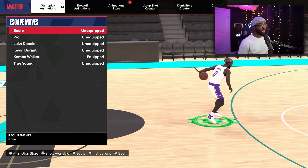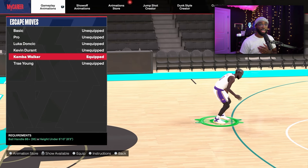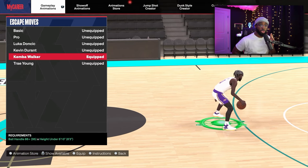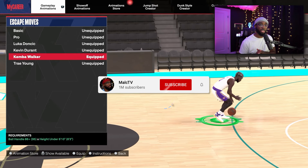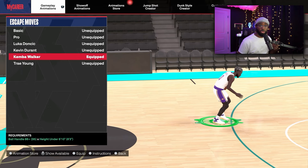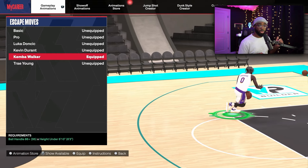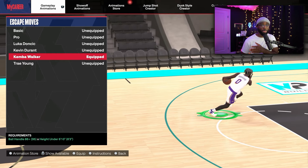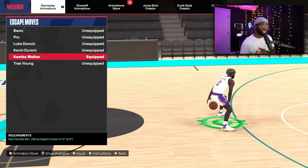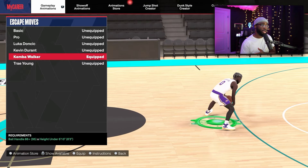For skate moves, a lot of people use Trae Young, but I'm using Kemba Walker. The reason I use Kemba is because of the crab move — when you hold down your right trigger and flick diagonally up left or right and speed boost out of it, it works a little better. With Trae Young you get more separation, but Kemba Walker is easier to learn and activate if you're trying to do the glitchiest moves in the game.